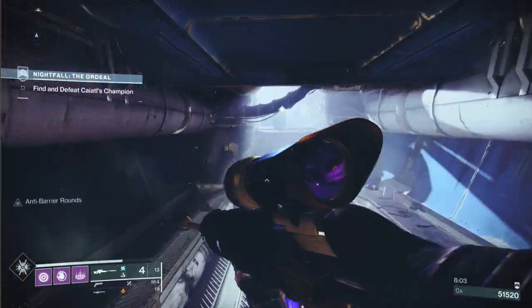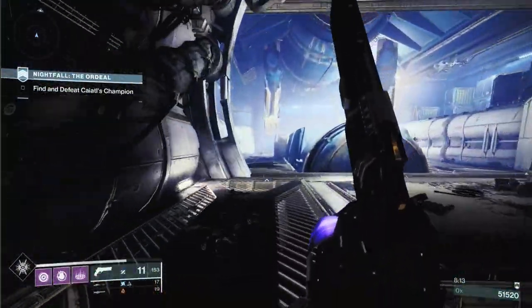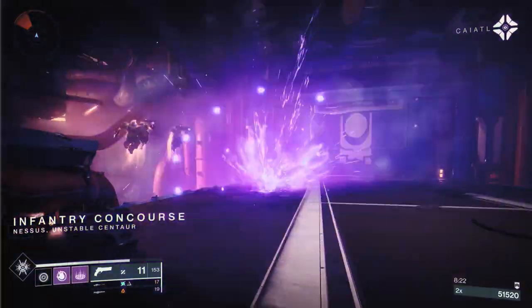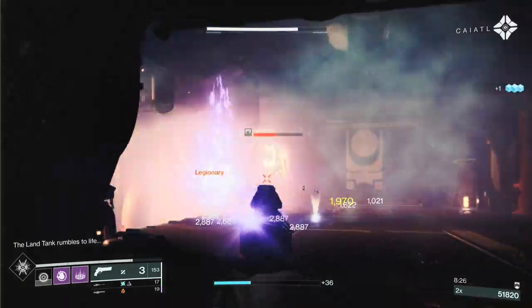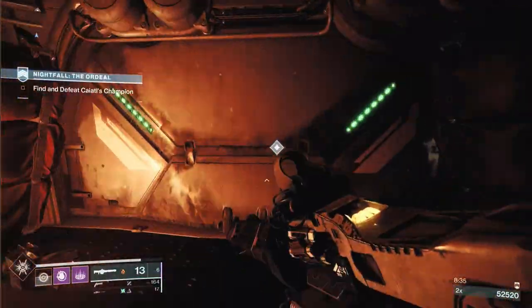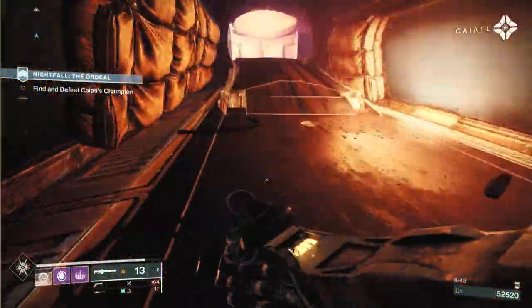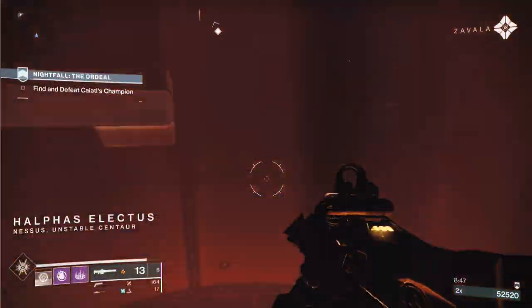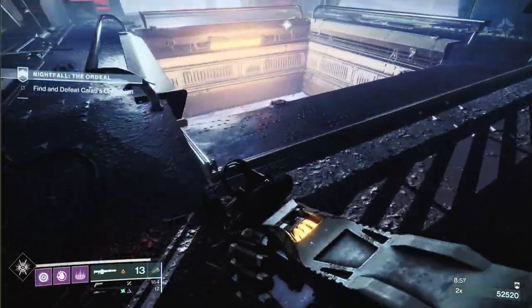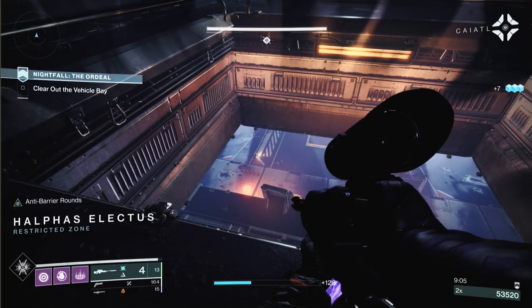When we get to the tank room the first thing I do is look down with the Xenophage and take out enemies before dropping in. That way you don't have to drop straight into the room, and you can take out two of the little Cabal interceptors that deal heavy damage. From what I can see you can't shoot the drivers directly — they're shielded — so you take out the vehicle to destroy the driver. That lets you drop in without those two vehicles in close proximity, with four fewer enemies to deal with.